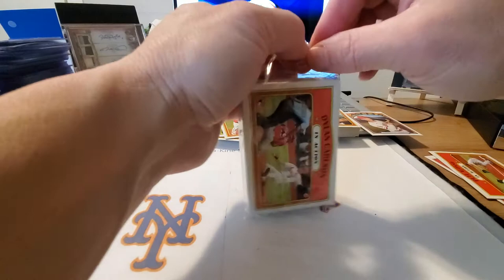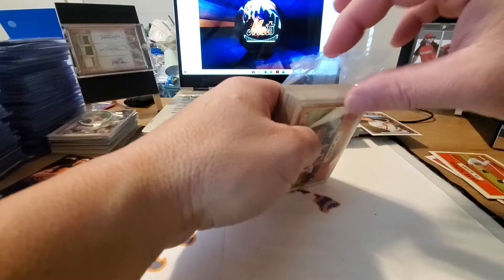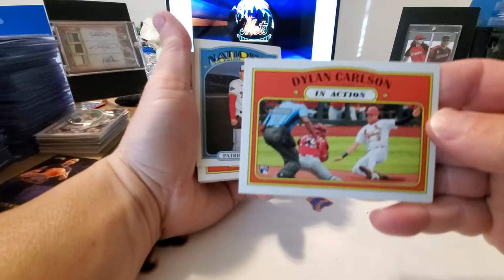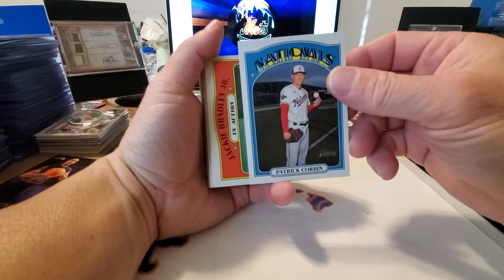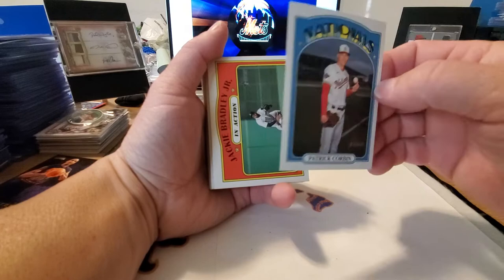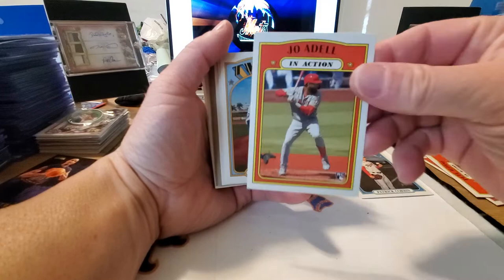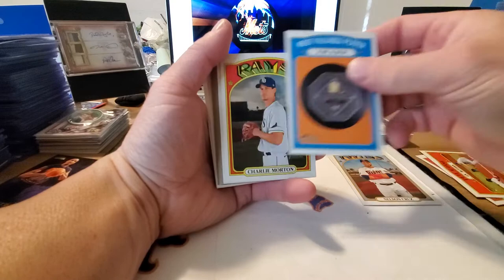Very nice — we're starting out with a Dylan Carlson on top, so that's a good start. We might have a die-cut card in here, or maybe a hit — we'll see. So we got the Dylan Carlson. Patrick Corbin — actually I pulled his autograph out of another pack I opened up a couple of days ago. We got Jackie Bradley Jr. In Action. Very nice HR leaders. We got the Joe Adele In Action. Nelson Cruz MVP Award. Charlie Morton.